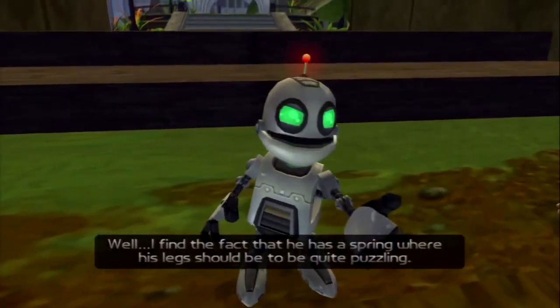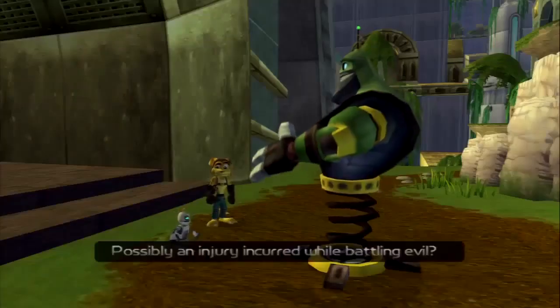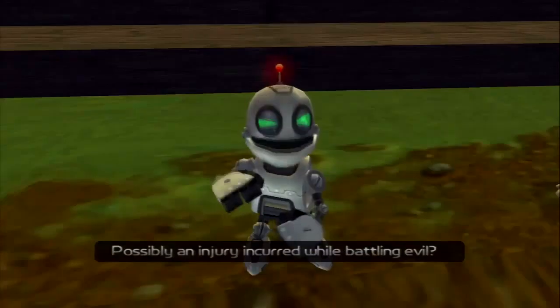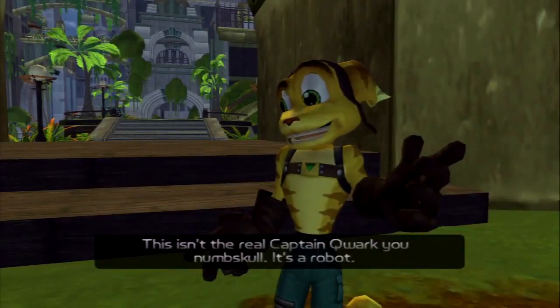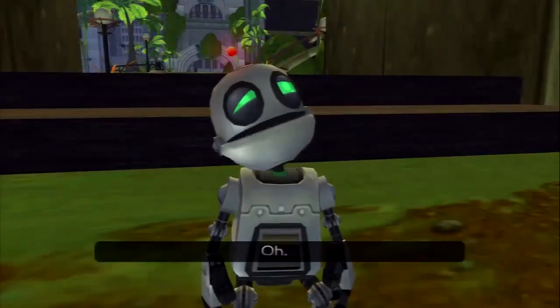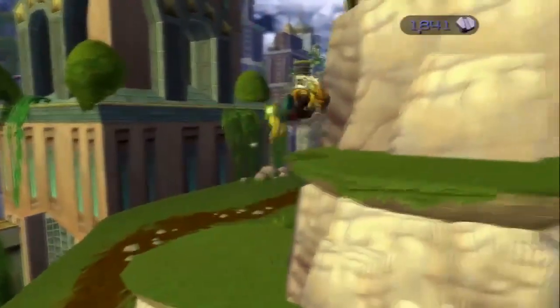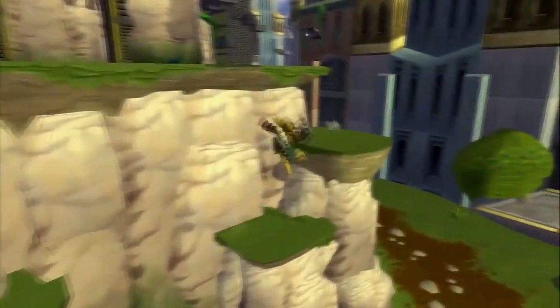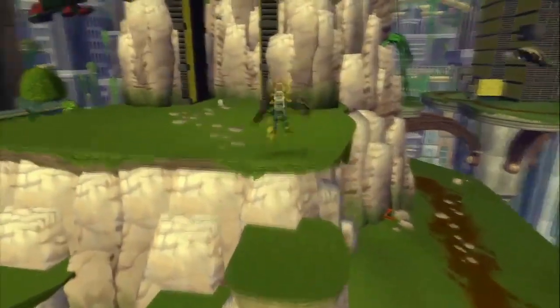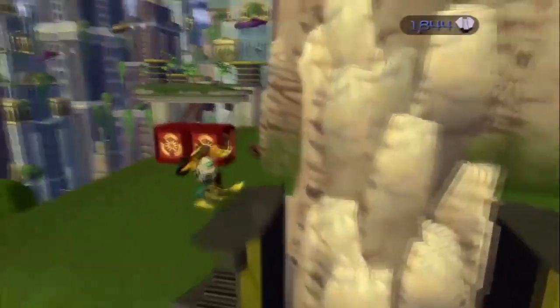We were all impressed because we didn't think it was possible. Drek had only gone in maybe a week before Tony did that, so a lot of us were barely able to beat him. The Tesla Claw is a good way of killing him, so is the Blaster, so is the Devastator — everything else is pretty much useless. I used to go on the grind rail and Devastator him, then get ammo and Devastator him again.